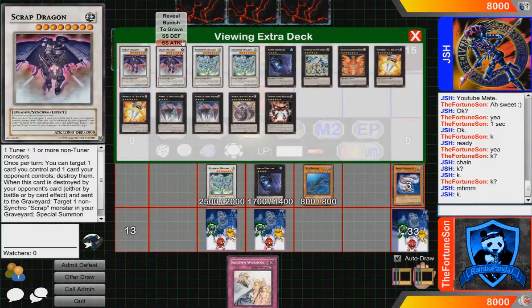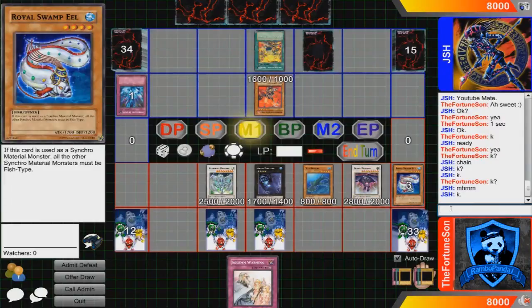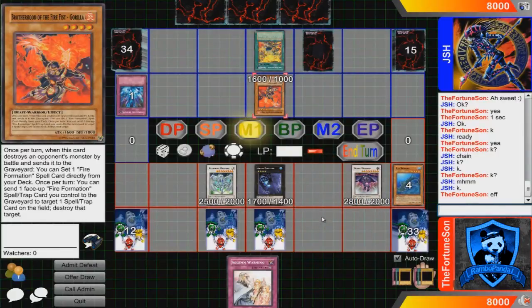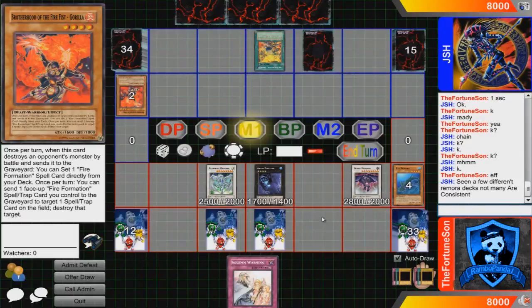As for our extra deck, we have 2 Scrap Dragons, 3 Stardust Dragons, 2 Abyss Dwellers, 1 Constellar Messier 7, 1 Hieratic Sun Dragon Overlord of Heliopolis, 2 Mecha Phantom Beast Dracossack — actually 2 Big Eyes — 1 Shock Master, 1 Utopia, 1 Number 92 Heart-eartH Dragon, and 1 Photon Strike Bouncer.